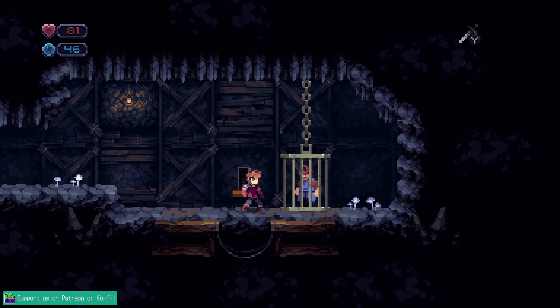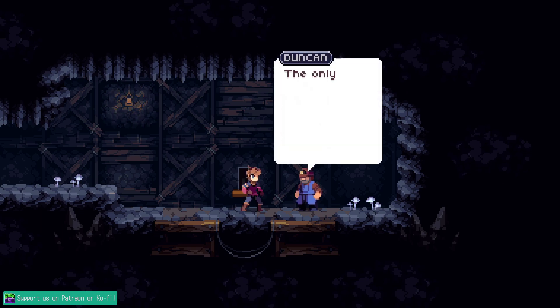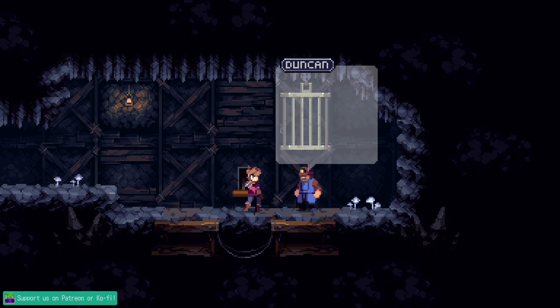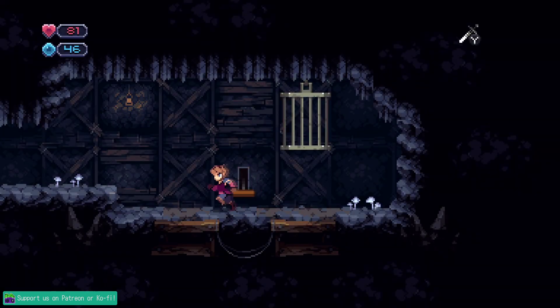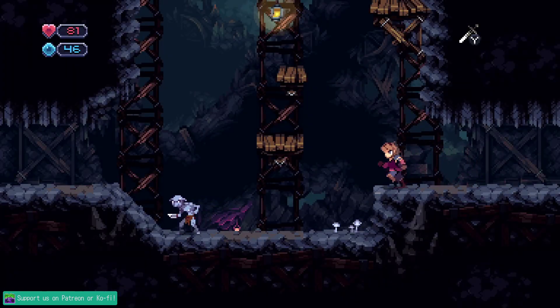I probably should just wait until I have more upgrades — but another rescue! Oh, Mario Duncan! Carthus runs on Duncan, baby — just in a stupid mood apparently today, dad jokes left and right.